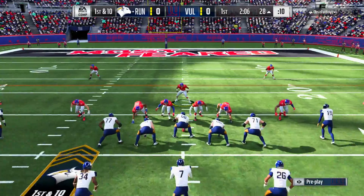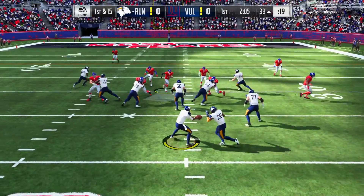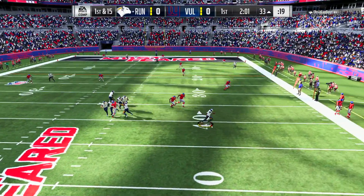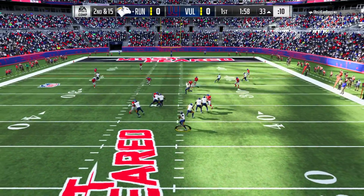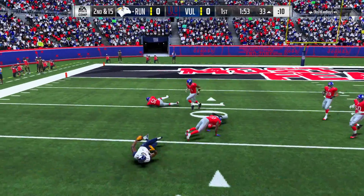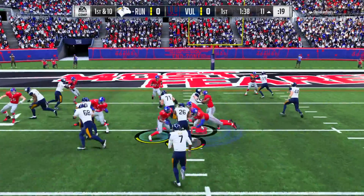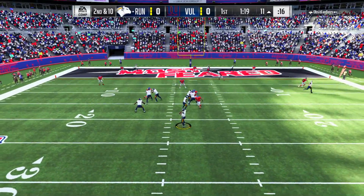Gilmore almost gets a pick six right there. Thankfully, Tyreek Hill will be able to force him out of bounds. With that false start, my opponent's drive will start off at the 33-yard line - still pretty good field position as he rolls out with Vick. We had a ton of Giants in the area so he's just got to throw that ball away. Second down and 15 - looking for Julio Jones, who makes the one-handed catch. Looked like he high-balled that pass when he didn't really need to. Nonetheless, Julio Jones will make that catch.